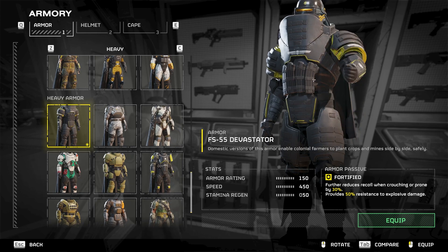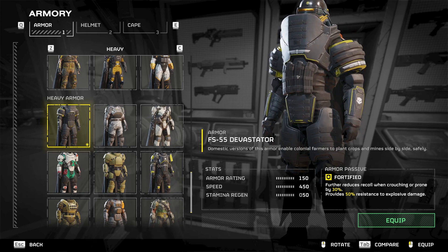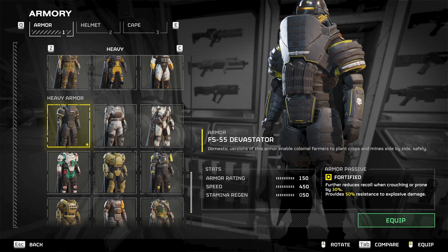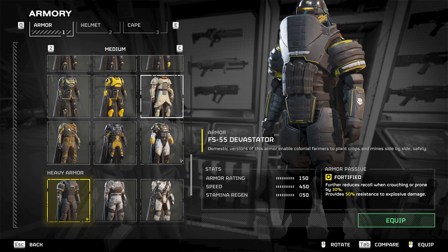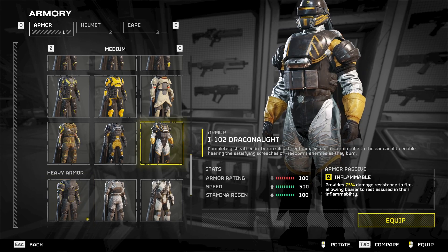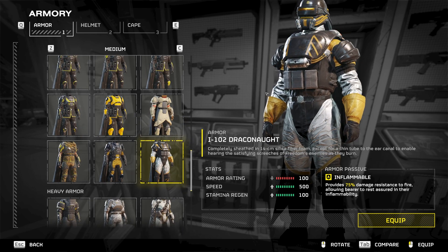But look at these large magazines — four large extra magazines for your primary weapon. It only makes sense because they're visually there. These extra patches look more like magazines than pouches for stims, so we're going to go with magazines right here.